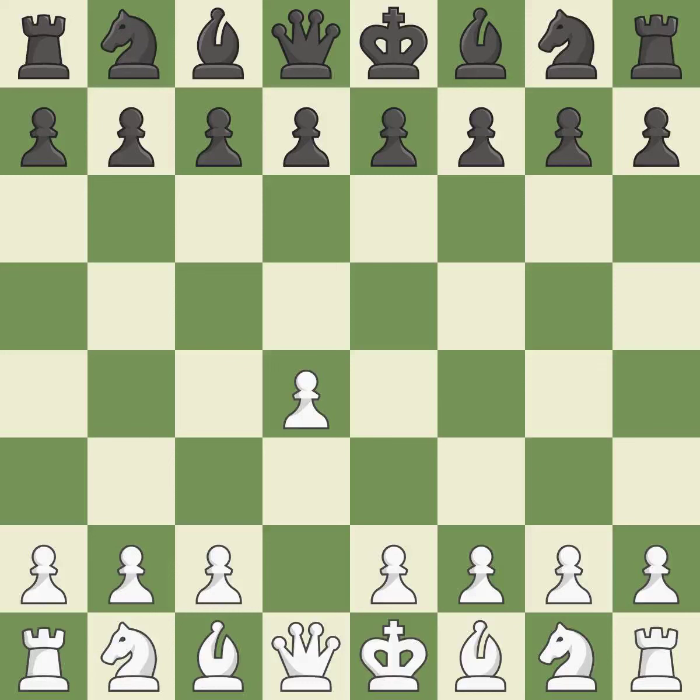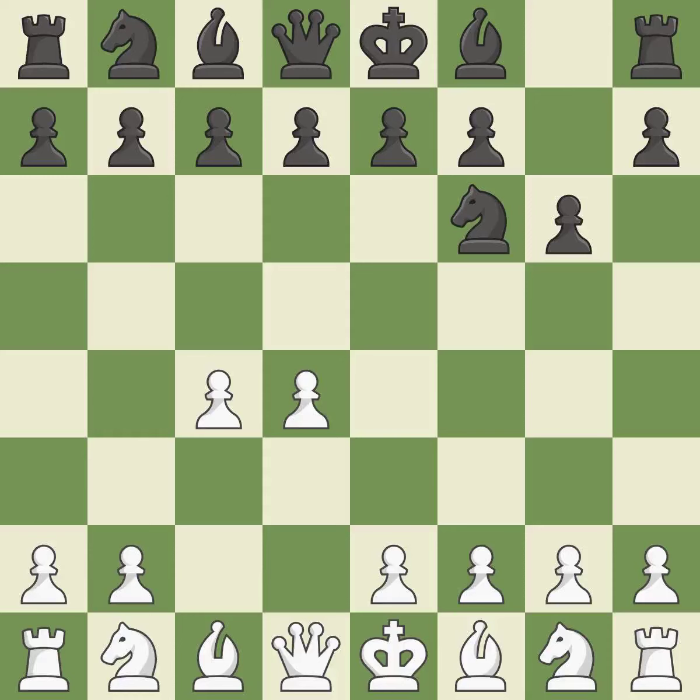Opening with the queen's pawn. The Indian game begins by controlling the important e4 square with the knight, rather than a pawn. By taking control of the crucial d5 square and creating a space on which the knight can move to c3 without obstructing the c-pawn, the move c4 helps to create a strong center. With the help of the King's Indian defense, white can get ready to develop the bishop to g7 and create a powerful center that black will later try to damage.